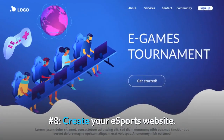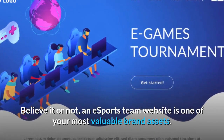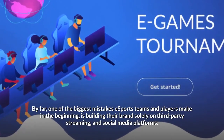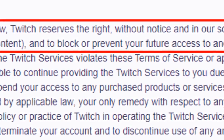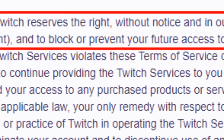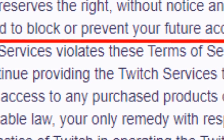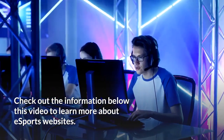Number 8: Create your esports website. Believe it or not, an esports team website is one of your most valuable brand assets. One of the biggest mistakes esports teams and players make in the beginning is building their brand solely on third-party streaming and social media platforms. What happens if a site decides to suspend or ban your account? All the work your team has put in to grow a following will have been lost almost overnight. Your followers are considered a brand asset, so in order to protect that asset, you should strongly consider having your own esports team website. Check out the information below this video to learn more about esports websites.